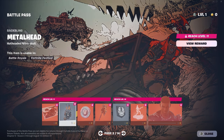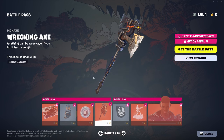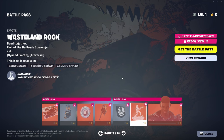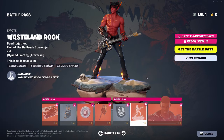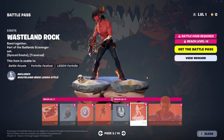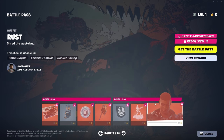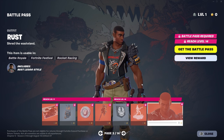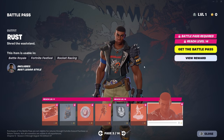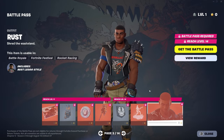Next up we got Rust Metalhead. Got the Wrecking Axe. Wasteland Rock — it's a Sync Traversal emote. This is the emote that we saw in the trailer. I thought it was something for Festival, but apparently it's just an emote. We have Rust with the Metallica shirt on. It's pretty cool.